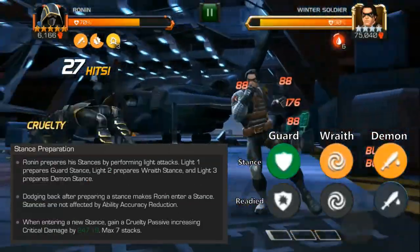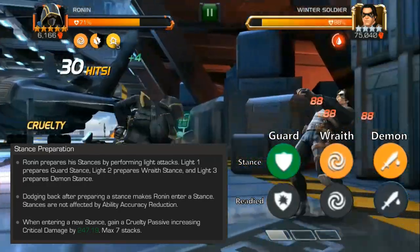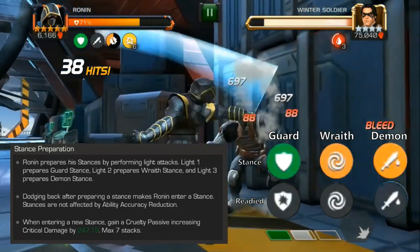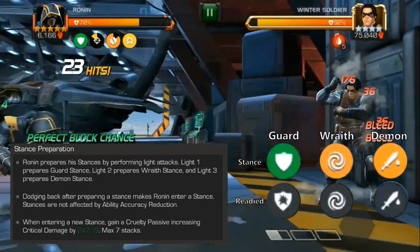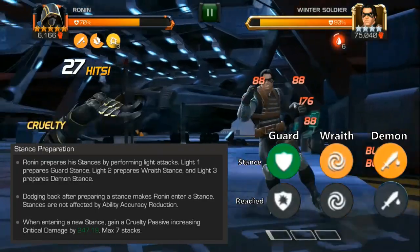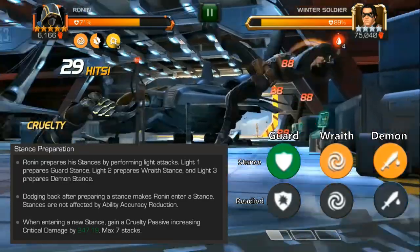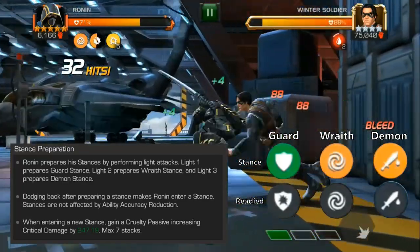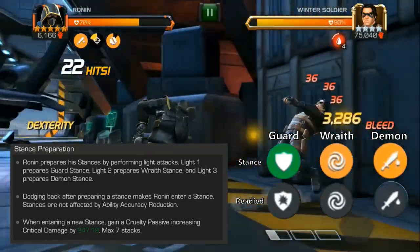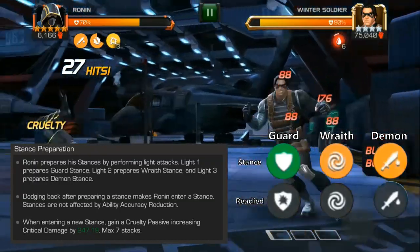Ronin's most important ability is his Stances. Ronin has three different Stances: Guard, Wraith, and Demon, and all of them give him a different benefit. On the right you can see a little chart of what they look like when they're readied and when they're actually active — readied is the grayed-out passive, and when he's actually active in the Stance it's going to be colored either green or orange. Ronin prepares these Stances by performing Light Attacks, either actually hitting the opponent or hitting into their block. Once you prepare the Stances, you have to dash back to actually enter the Stance. Stances are not affected by Ability Accuracy Reduction, so you're always going to proc them even against champions like Domino.